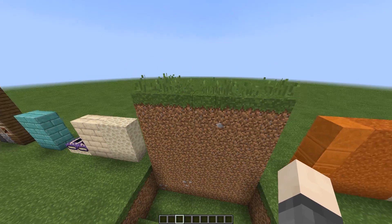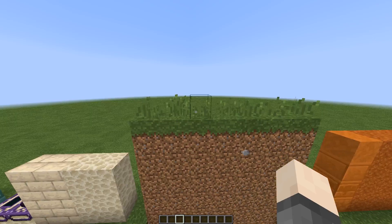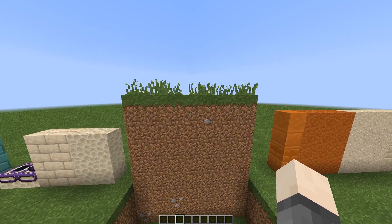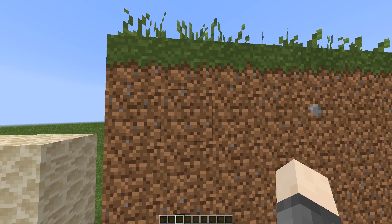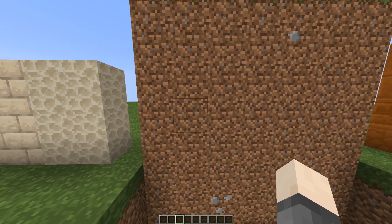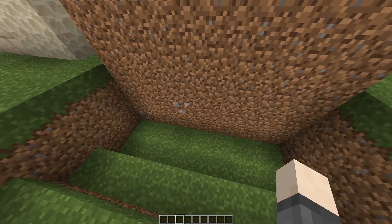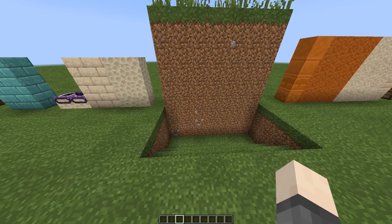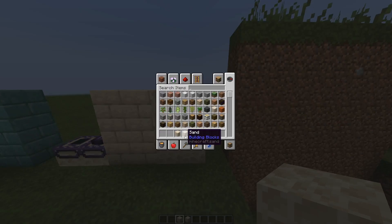Here is the dirt and grass. The tall grass has a few random variations. Some dirt has no pebbles, some have a few pebbles, some are default, and some have big pebbles from the cobblestone texture. There are two variants with big pebbles — they're really rare so you won't see them much.